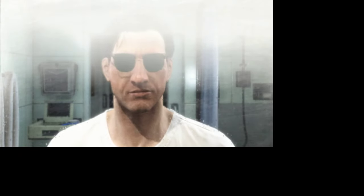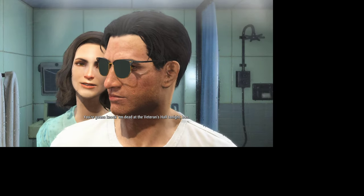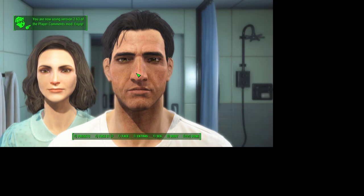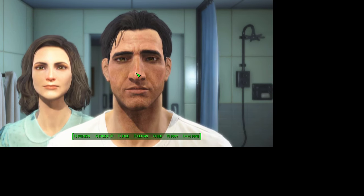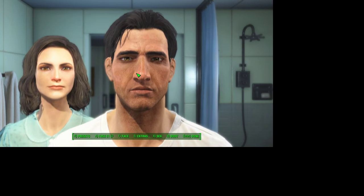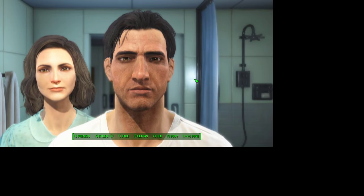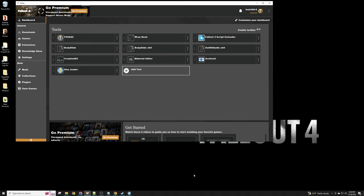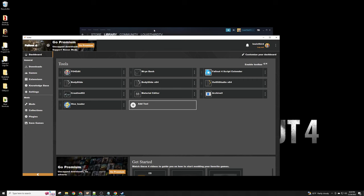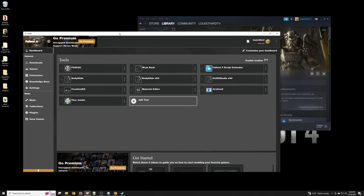You'll see that it starts with the glasses on, but then when you get to the next section to configure your character — where the spouse says 'get ready and stop hogging the mirror' — it takes them off. So that's a problem. We'll have to figure out what to do about that.